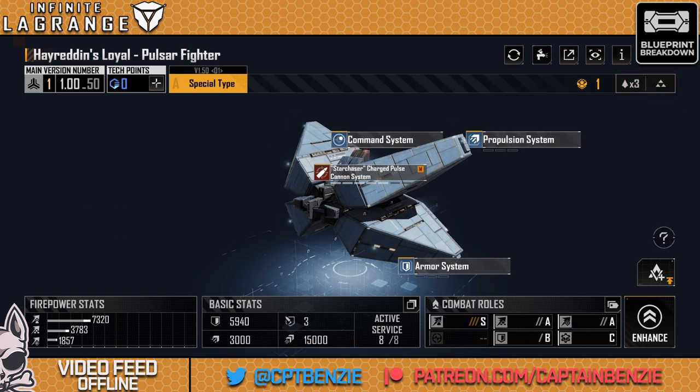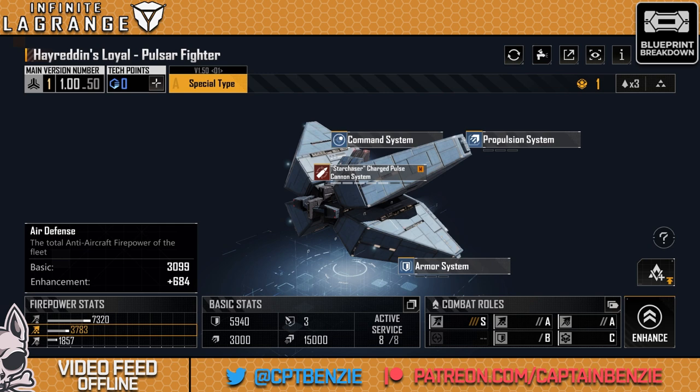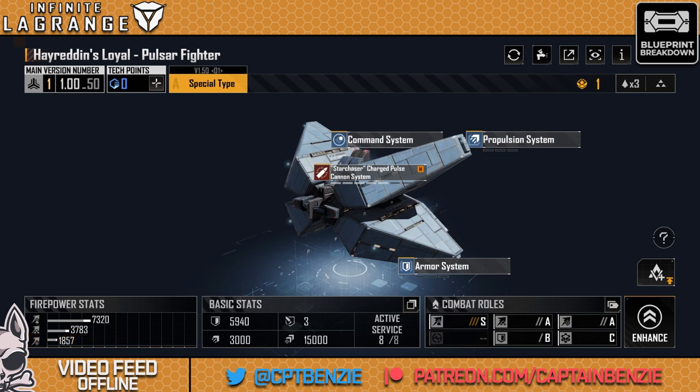Looking at its firepower, this starts at 6,000. I've managed to enhance it already by an additional 1,320 — so 7,320 anti-ship firepower, an air defense there of 1,399, and basic siege of 1,521. They're not kidding when they call this an S rank with some serious firepower.